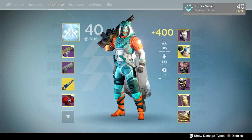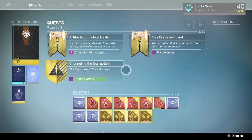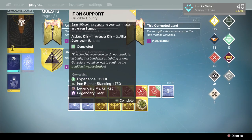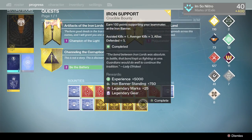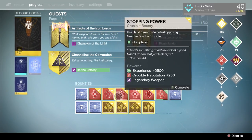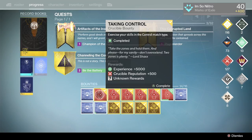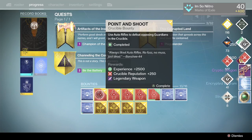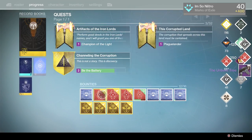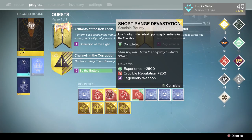I have every single package done except for Supremacy, and we're going to be opening those today. I also will be making a separate Iron Banner package opening video since it's the last Iron Banner of Destiny 1. Hopefully we get some good drops. So we got the Cryptic Dragon, a blue engram, and a strange coin — not bad. Let's see what we get. For an auto rifle we got the Unbend Tree.